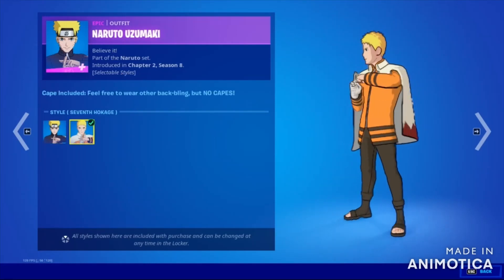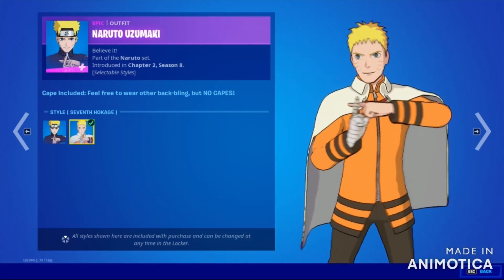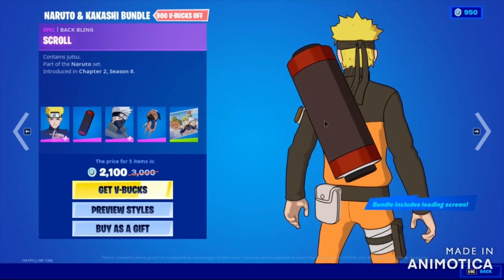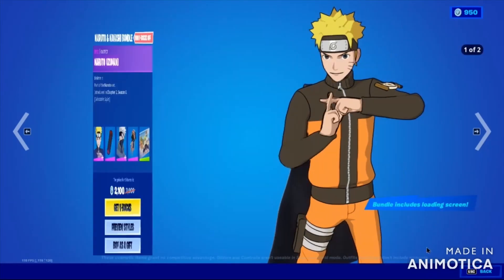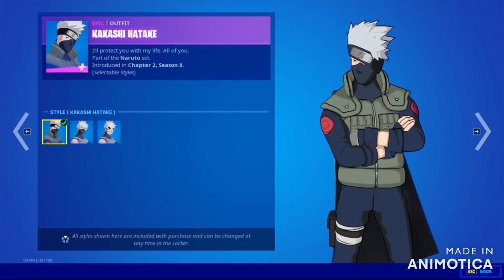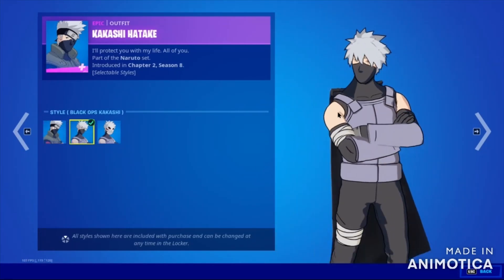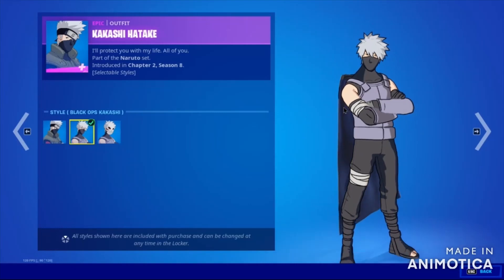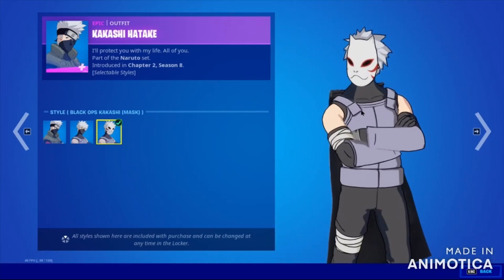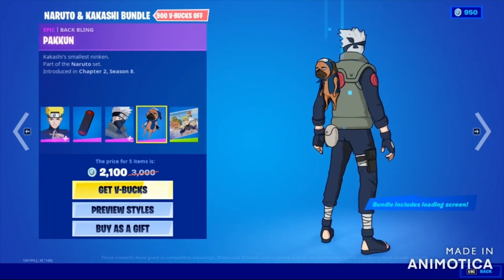There is another look for him — this is a back bling for Naruto. It looks like the JBL speakers. Kakashi Hatake — oh my god, this is so hard. This anime and Japanese language is so hard. Kakashi Hatake has 3 styles. I'm not really into Naruto and I don't know its universe, but I think these bundles really have a great effort in details.